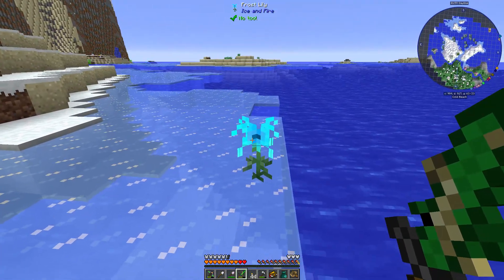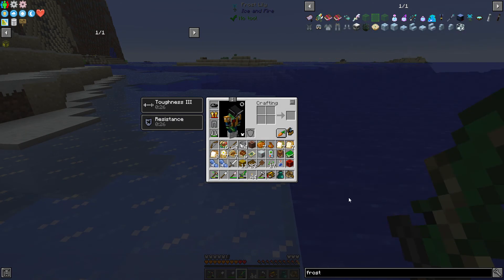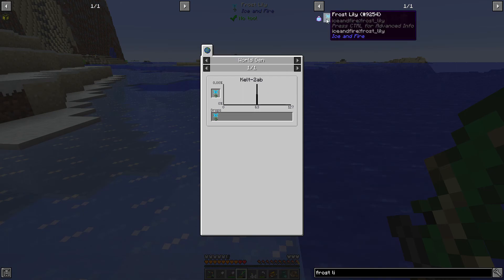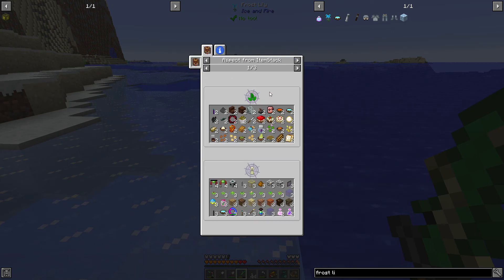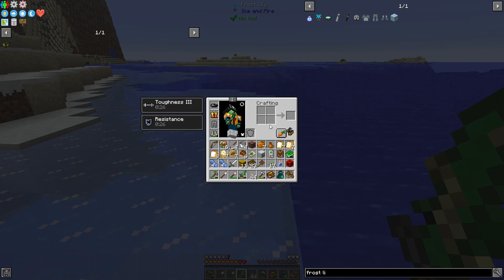What is this flower? Frost lily from Ice and Fire. What's this do? Clicking it in JEI does nothing — it doesn't tell me what the frost lily does. Frost lily mixture. What is frost lily mixture? Used to breed two male and female dragons — the female will create a nest with an egg afterwards.